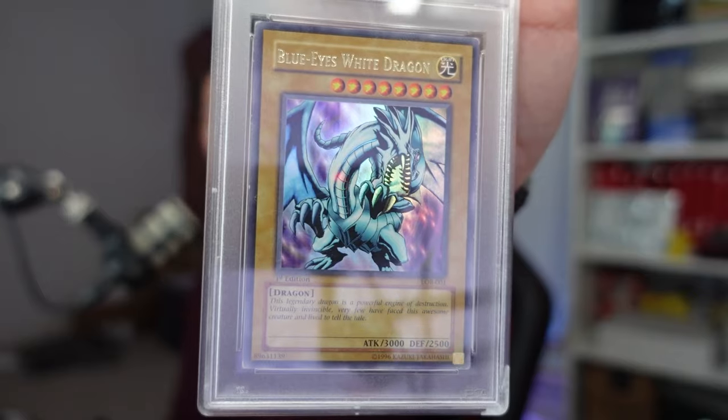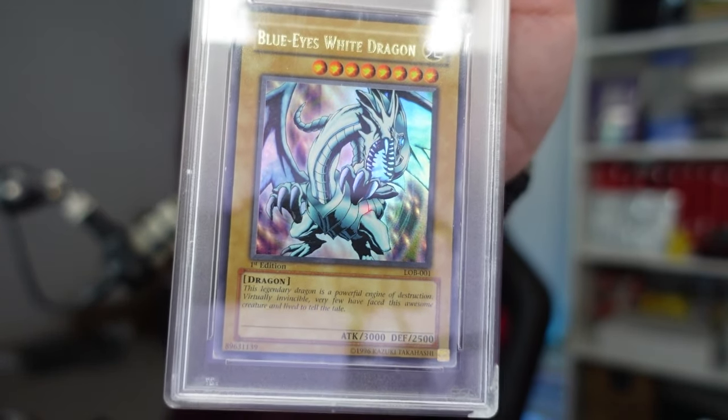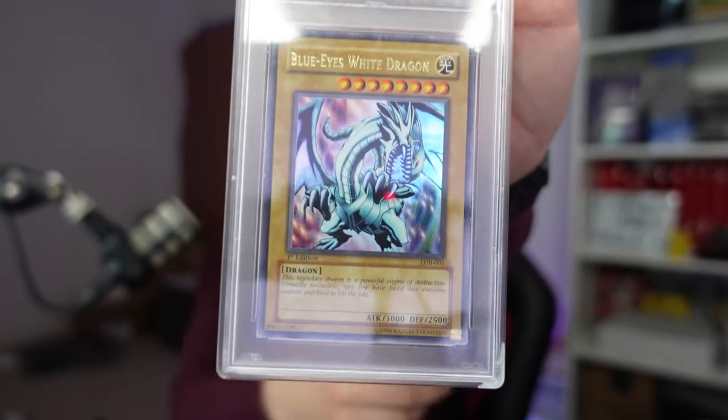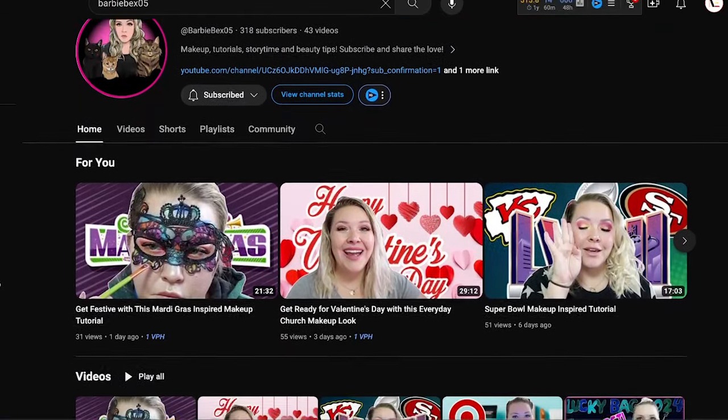Now going back to that makeup challenge I talked about earlier in the video — the card I definitely want to get a makeup-inspired look from is the very first card that I got PSA graded, and that is of course the Blue Eyes White Dragon. This is the very first card I ever got graded and I definitely want to see if we can do a makeup-inspired look from this. Obviously I'll send her a better image in her private chat, but definitely subscribe to her channel and watch that video when it goes live — I definitely want to see how inspired she can get from the Blue Eyes White Dragon.